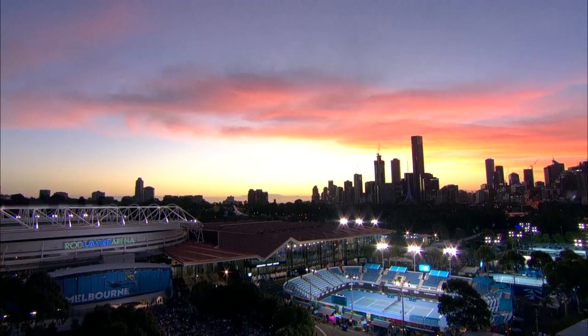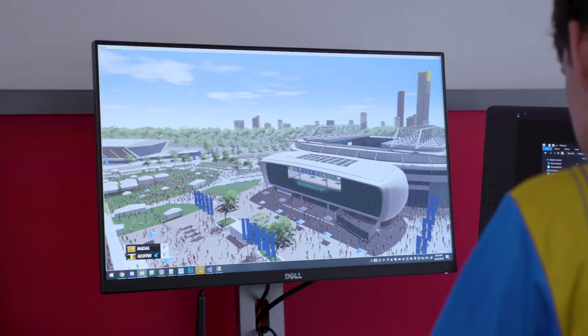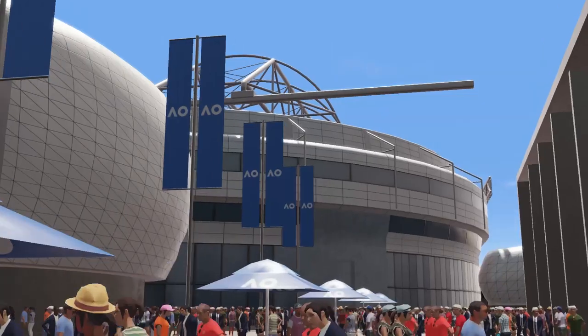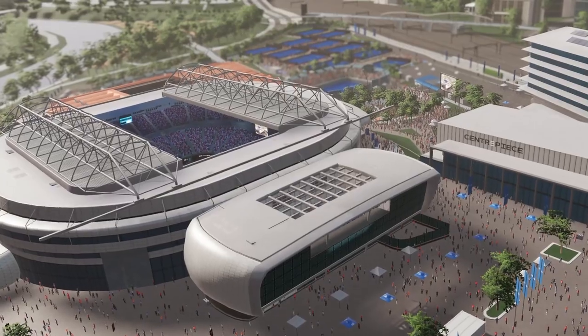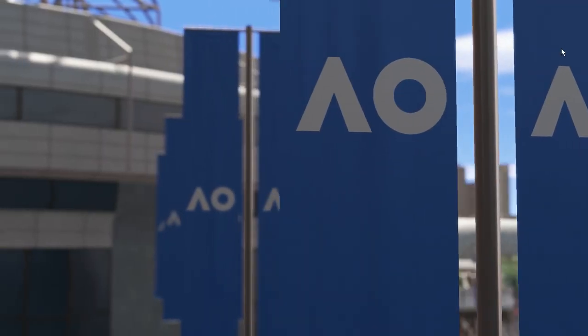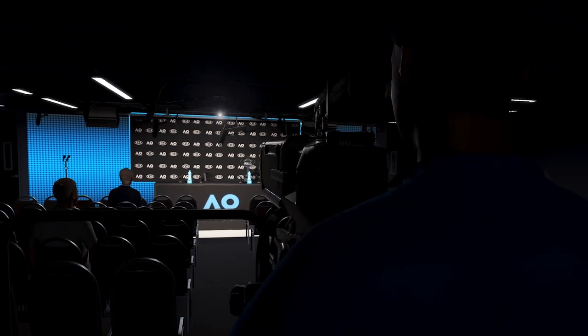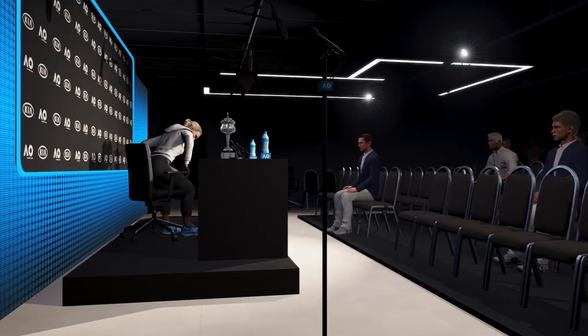We've been working with Big Ant on making sure that the venues in the game — Rod Laver Arena, Melbourne Arena, Margaret Court Arena — all look exactly like they do in real life. AO2 brings the full precinct of the Australian Open for the first time. We've given Big Ant designs to all the internal rooms and press conference rooms to build more authenticity into the game.